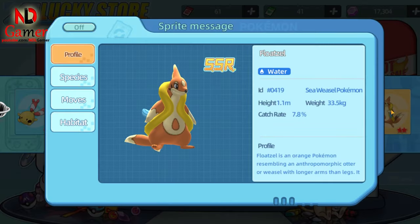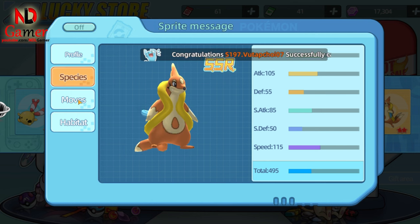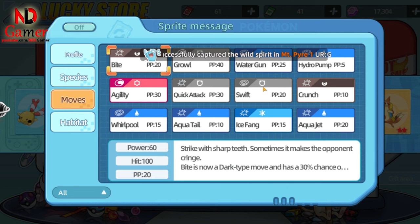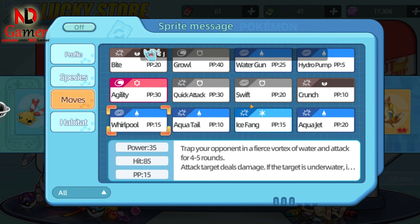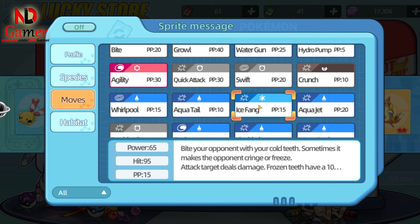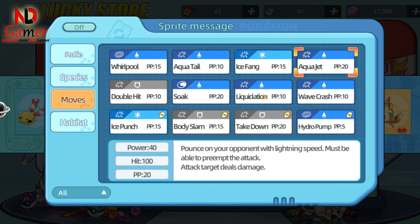Now we have Float Cell, a water type Pokémon. This Pokémon isn't particularly strong, but it does have high speed. You should use physical attack skills like Crunch, Wave Crash, and Liquidation. For buff skills, just use Agility to boost speed. As for Soak, you'll need to pair it with Electric or Grass type moves to deal double damage, since it turns the opponent into a water type.